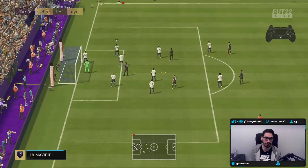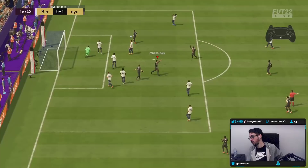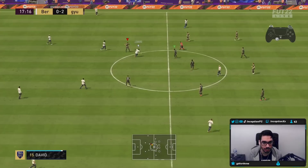I had to get used to the timing a little bit — it's different with him for sure. Let me just try a random cross here. He tries to get ahead — it's better to move them though. This card is crazy in the air. If you see him get into those positions, literally just cross the ball to him. This is like not the only way to play it.